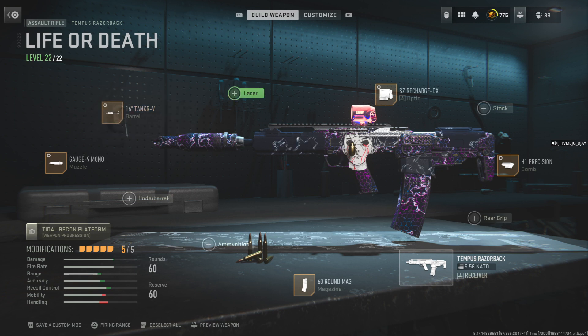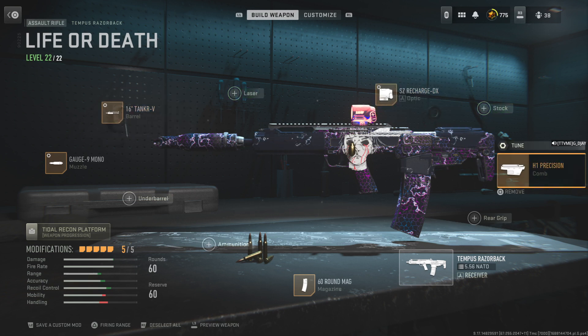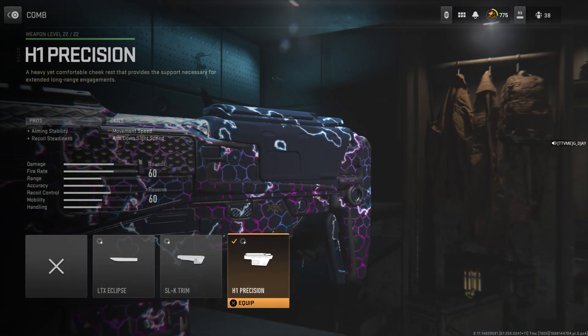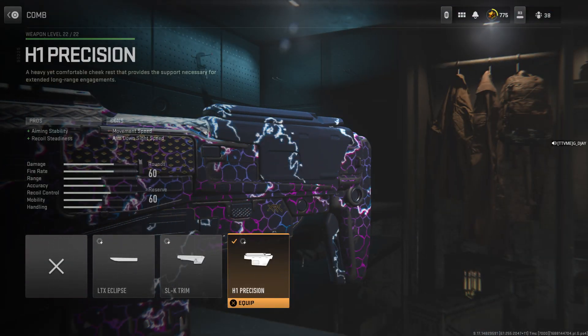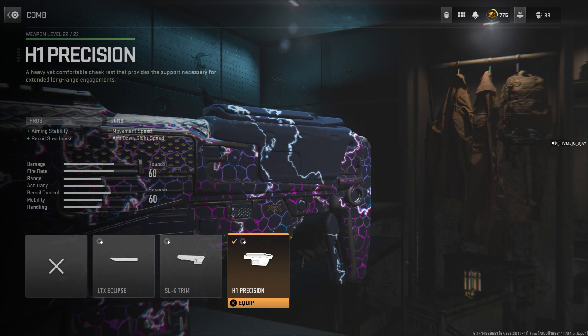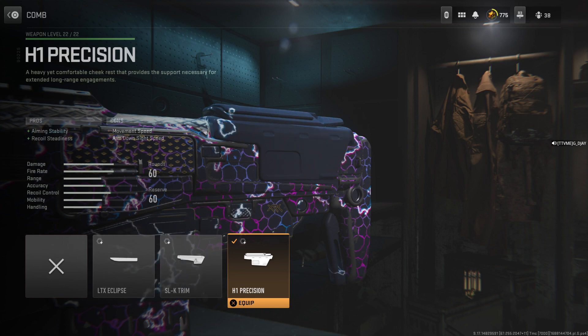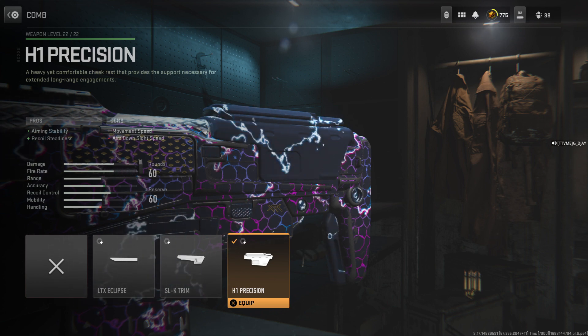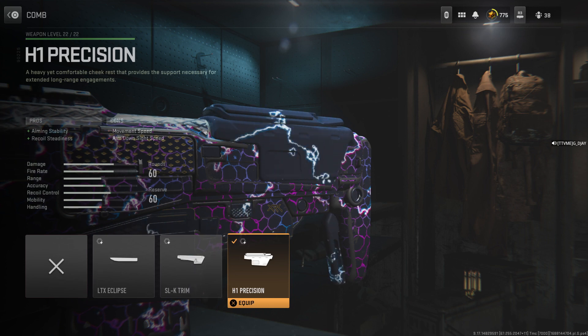The next attachment for this gun is what is going to help it even more, and that is the H1 Precision Cone. It gives you aiming stability and recoil steadiness, and it gives you 7% vertical and horizontal recoil control. So combine that together, that is 20% for both of those attachments combined.